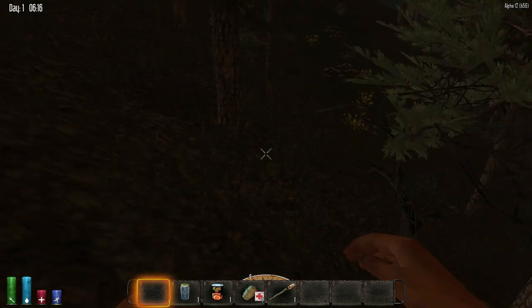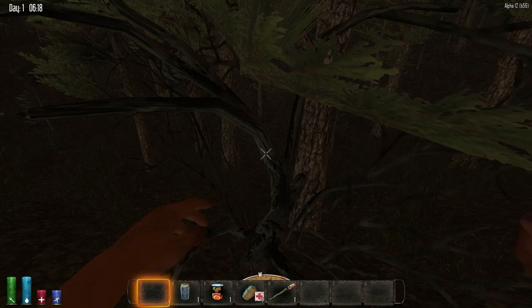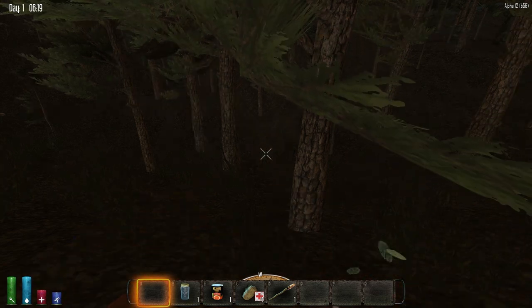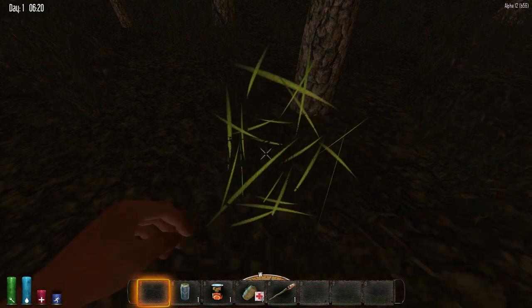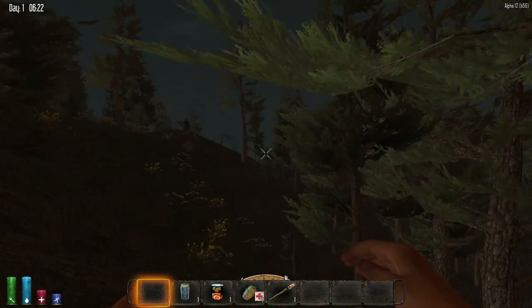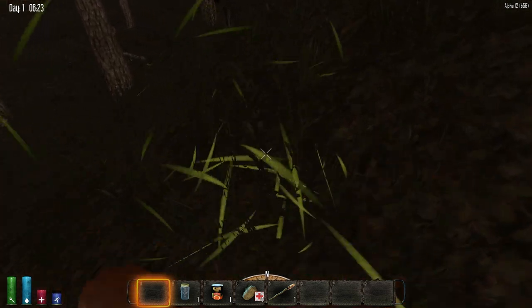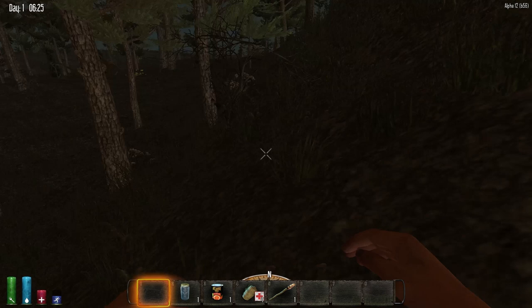Some of the things I'm really looking forward to for this update are the minibike. They've added a minibike which you have to find parts for and put together. They've also changed the look of the sky, messed around with the loot, and there's supposed to be weather cycles in the game — rain, snow, all kinds of stuff.